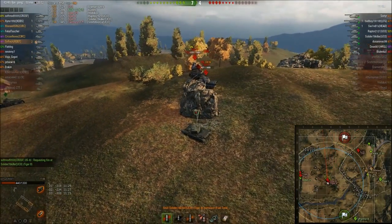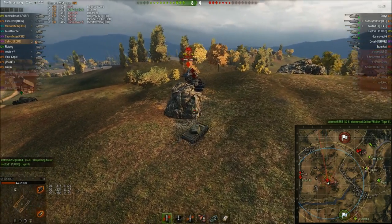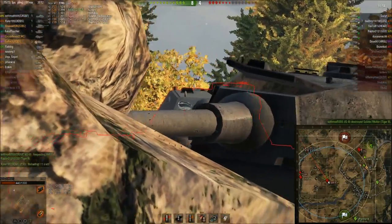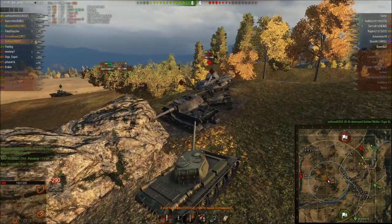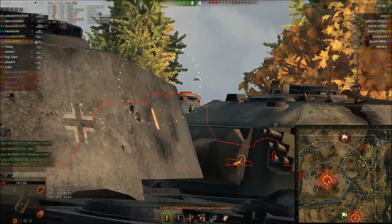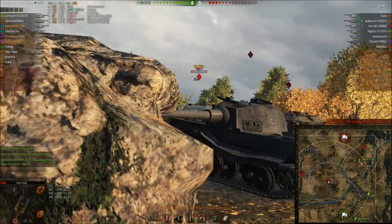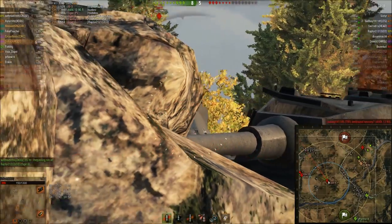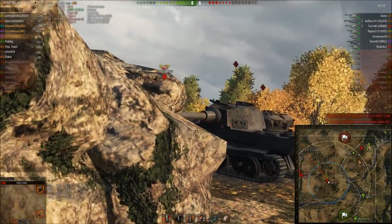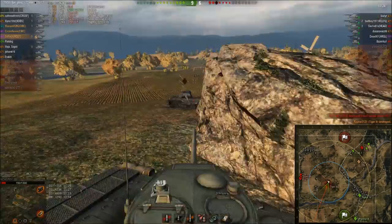I'm just gonna run around this rock and be super annoying - they can't really do much. My campers are taking them out so there's no worries. That's two down, one to go. This is not the best trade ever, but I was hoping he's not gonna pen me. I'm a T-44, I should expect to be penetrated like that. A shot into the stock Tiger II's cupola bounces off for some reason. Now this is pretty poor play - I'm not reloaded. I bounced the shot because I managed to move in time, but I shouldn't have sat there while still reloading.